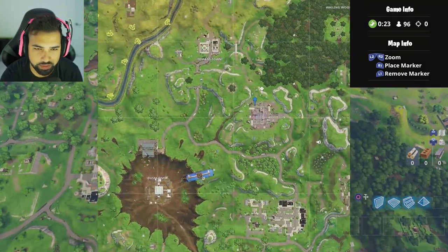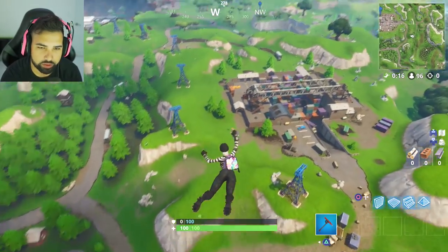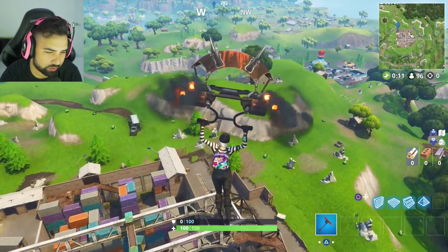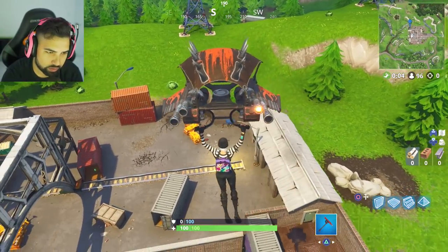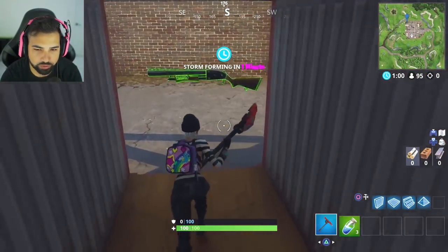I'm going to go straight down to the container. If you zoom in, it's going to be on the top left part, kind of under a little roofed area. This could be a little bit annoying because you could get killed if somebody lands here before you. It's going to be right under that little roofed area. Luckily for us, we just found a gun.